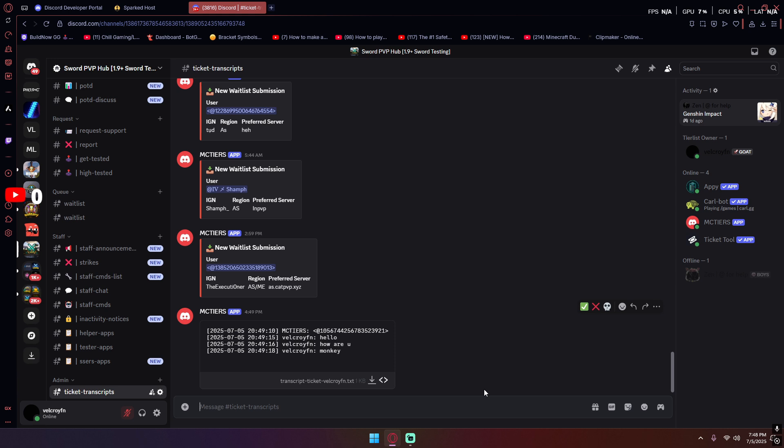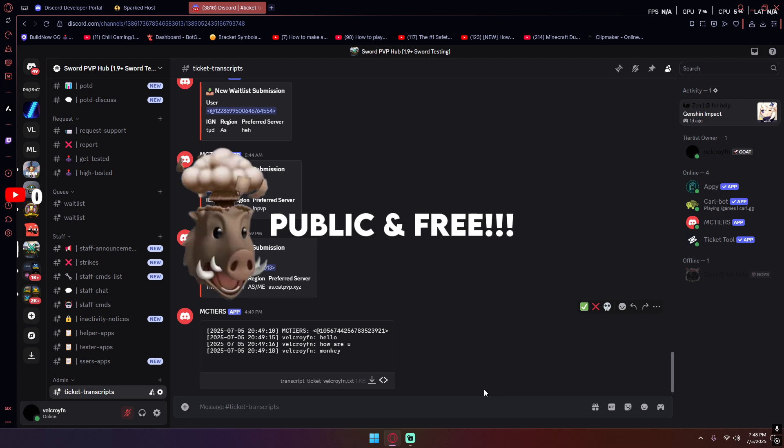So basically, I made a MC tiers replica — in quotes. It's the best I could make it. I do have limited experience, and honestly it took a lot of videos and a lot of asking around to learn how to make some of the stuff. I'm not gonna lie, I used some AI to help me fix some issues or error logs that I just didn't understand. But now I'm gonna go ahead and say this is probably the best MC tiers replica that is public and free to people.